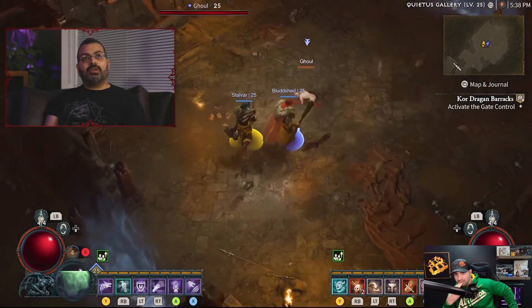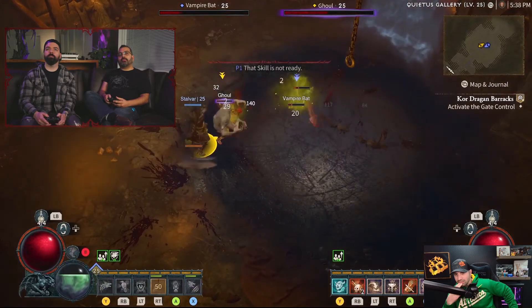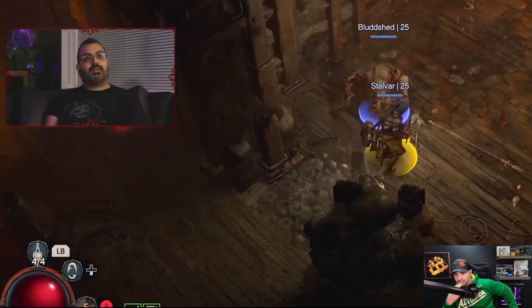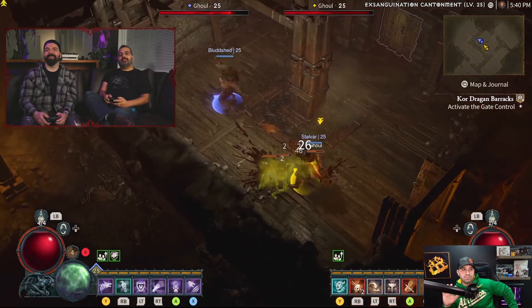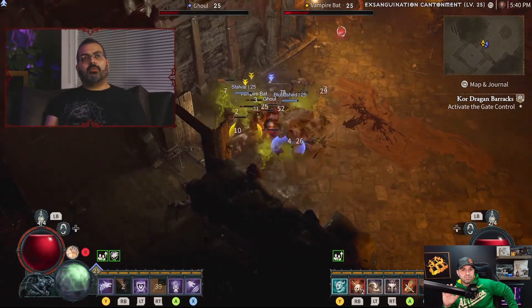Traps are a big feature — Diablo 4 went really big on them and most traps have secondary effects players can take advantage of when they find them. There's a ballista trap right there. Speaking of Sescheron, Zavin remembers the big pendulums and using those to attack enemies. The dev is asked what's one of his favorite things he helped implement in the game.